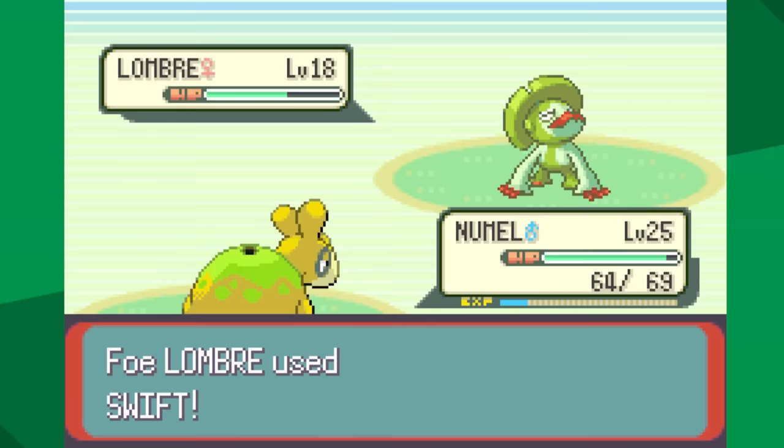Alright, Juan leads with Luvdisc — it outspeeds and goes for Water Pulse, but Luvdisc is so weak it doesn't do all that much, and we knock it out. Next comes out Sealeo — Earthquake knocks it out. Whiscash — Earthquake knocks it out. Crawdaunt — Earthquake, same thing. The final Pokémon is Kingdra, it outspeeds, goes for Water Pulse, and knocks us out. That was at least somewhat difficult, but I have an idea. I still have the Quick Claw — if we equip that, there's a 20% chance we get priority, unless the Soft Sand was a difference maker.